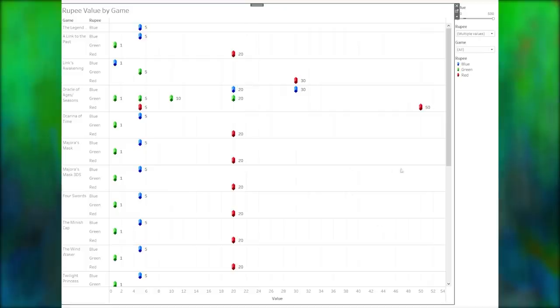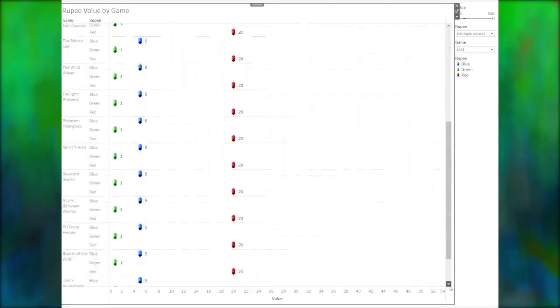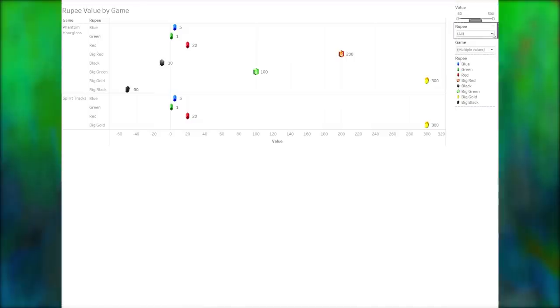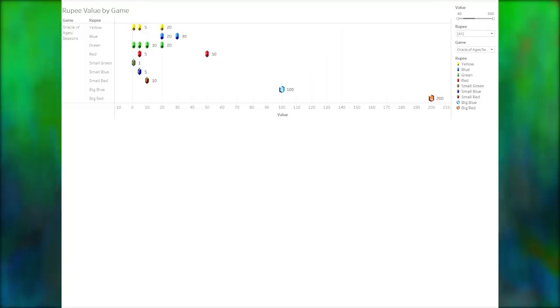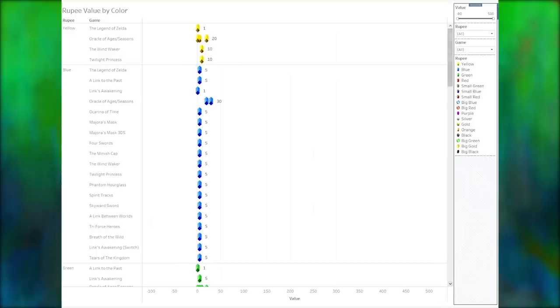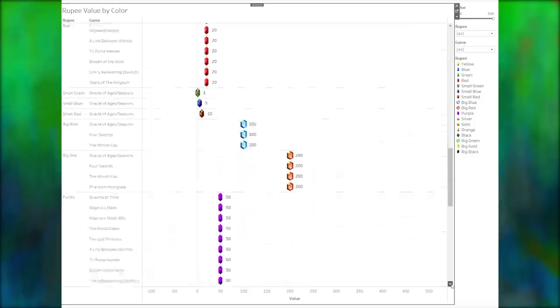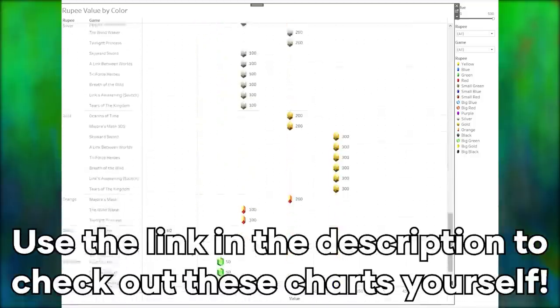A couple other fun statistics: 16 out of the 19 games use the rupee trio as their base. Phantom Hourglass and Spirit Tracks are the only 3D games to use the big rupees, which is probably because they were on the handheld DS. The Oracle games win the award for most color-value combinations in a single game, with 9 different rupee types that can have a total of 16 different values. The highest value rupee and the lowest value rupee both come from Four Swords on Game Boy Advance, with the four rupee shards making the big gold 500 rupee and the negative 80 rupee. The data is publicly available at the link in the description if you'd like to dig through it yourself.